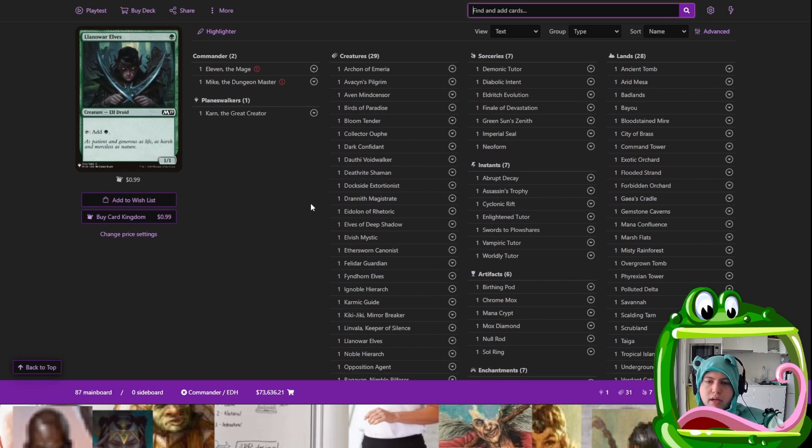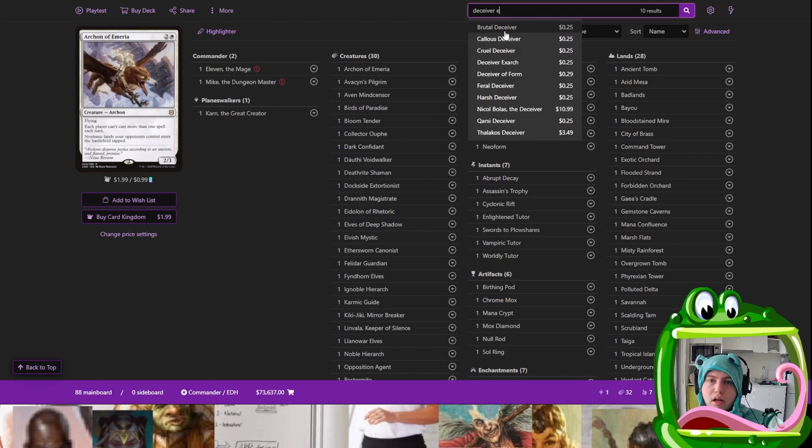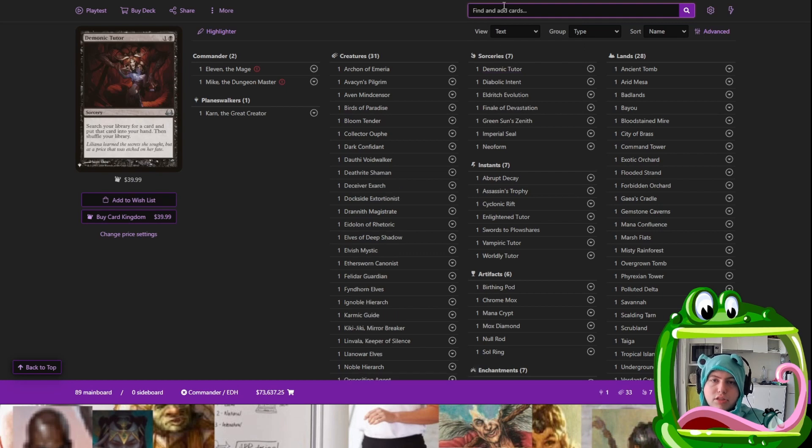We get things like Mystic Remora, we get things like Neoform that they don't get to run. It also means we get dorks they don't get to run — for example, Noble Hierarch, which is nice. So what other nuts blue cards are there? What's a good card that goes nicely with Kiki-Jiki? We might run Pestermite, because we have blue. Maybe we want to lean into the Pestermite or Deceiver Exarch route. So that means we can go Splinter Twin — seems good.